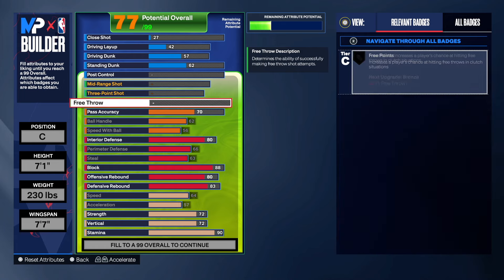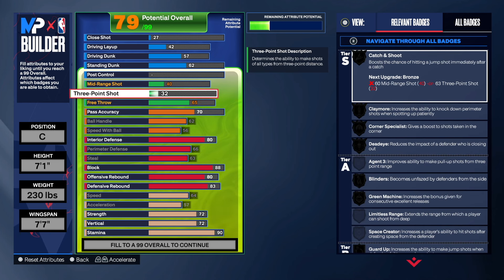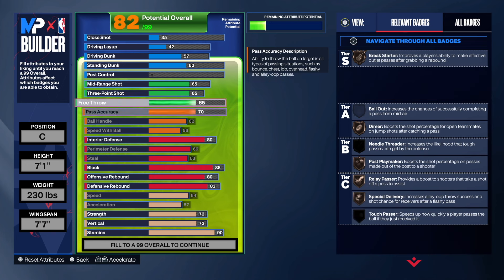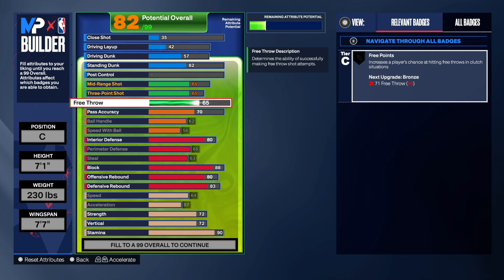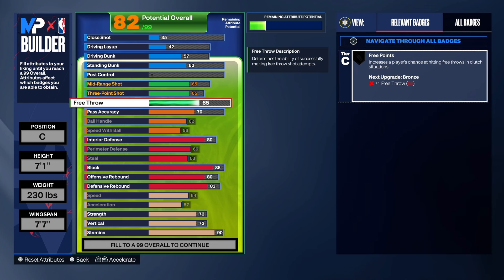With that 80 interior defense you gotta love it. For shooting, he didn't have much three-point ability but I went 65 — look at this, you literally get badges when you have at least 60 and above, so look at the bronze badges we get. I went 65 on the mid-range too, so it's all 65. For all my New York people, that's like the 65 passing rate in school.